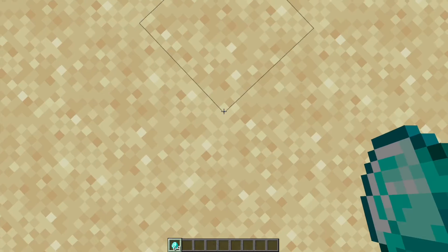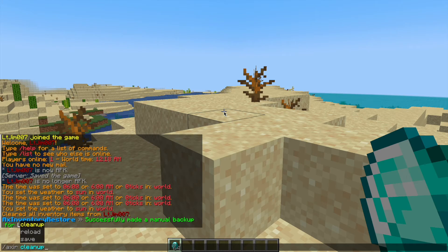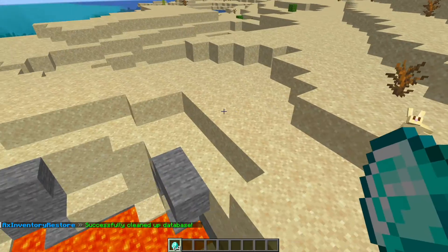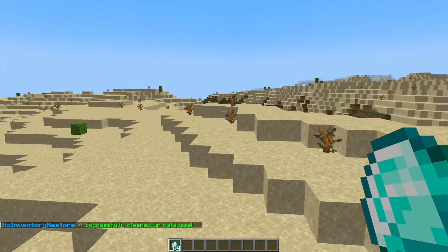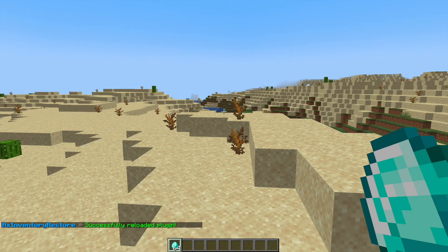And obviously we can teleport to the location, which was back here when I created it. There's only a couple of other commands we can do. There is the cleanup command, which will clean up really old saves in the database — which you can configure in the config file — and then there is a reload command if you've made any changes.